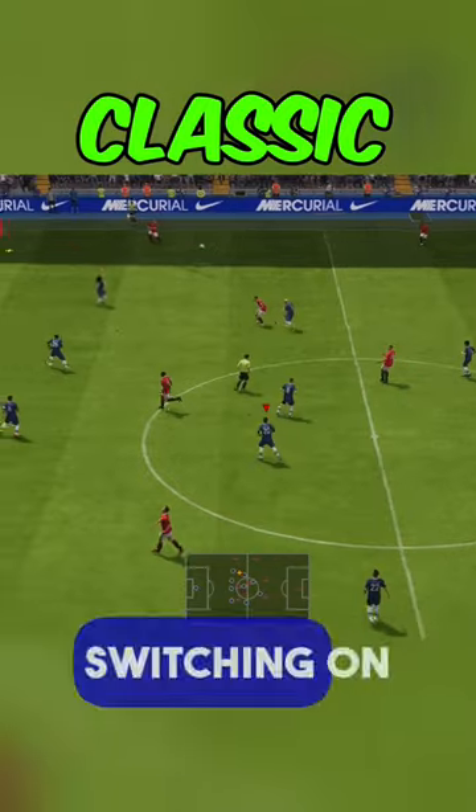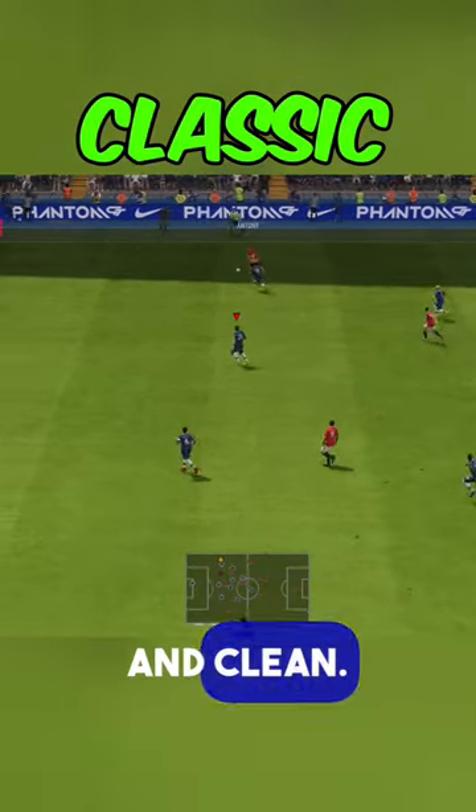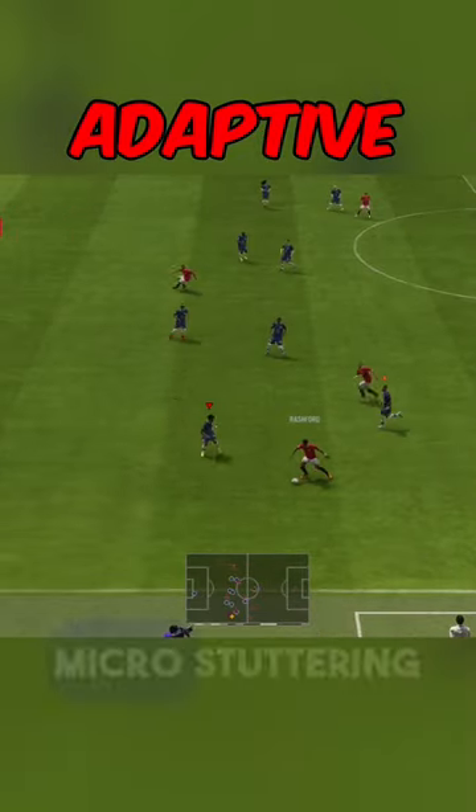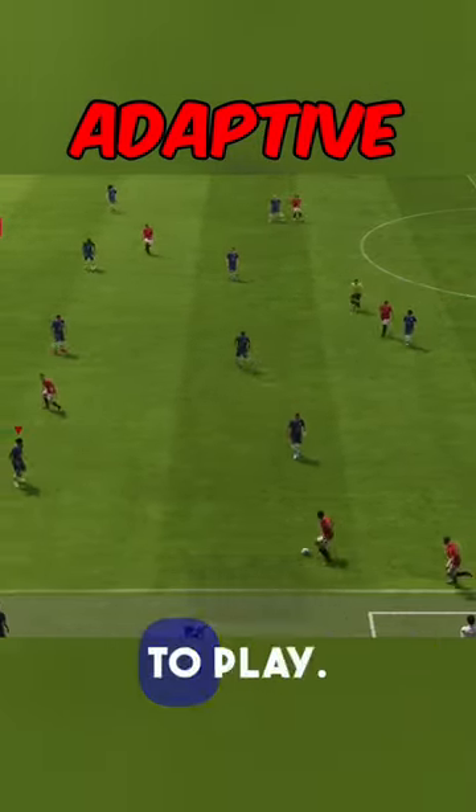As we can see here, my right stick switching on classic is quick and clean. Meanwhile, adaptive right stick switching takes longer and can cause micro stuttering or lag, which makes FIFA unbearable to play.